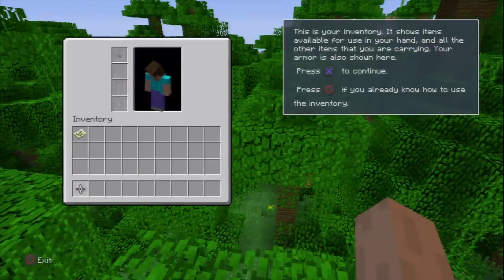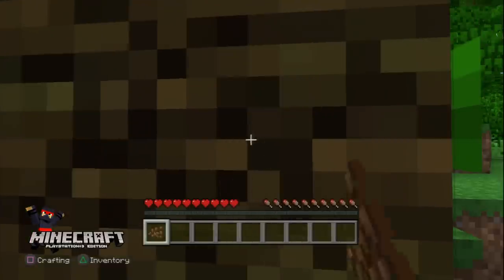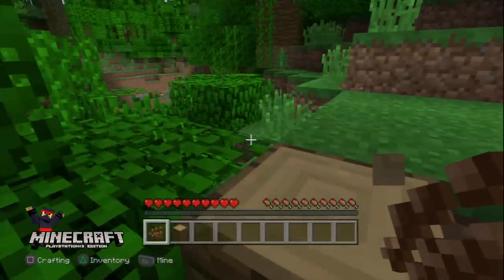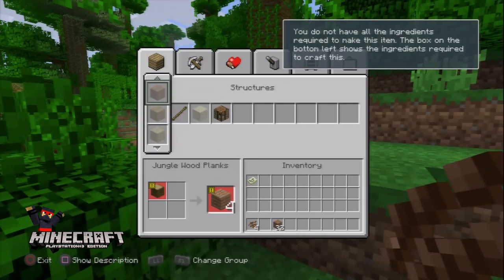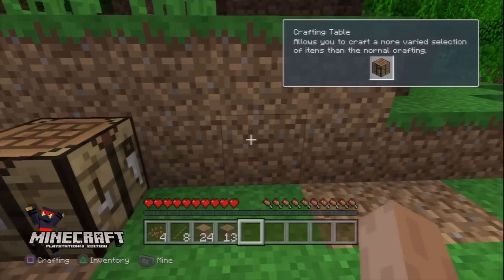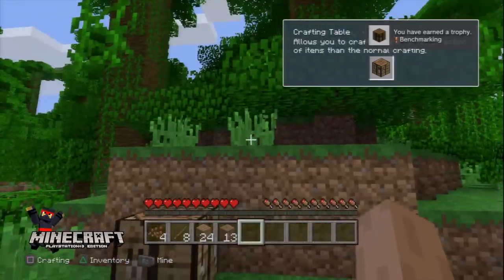Let's start easy with opening your inventory — that will get you a bronze trophy. Another very easy bronze trophy: punch a tree until some wood falls out. Use your logs to make some planks and use your planks to make a crafting table. Place your crafting table for another easy bronze trophy.